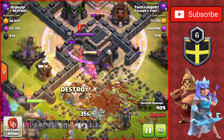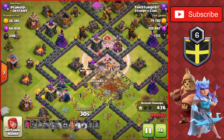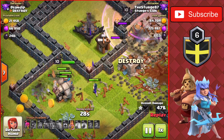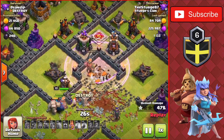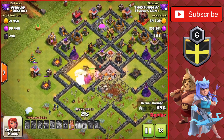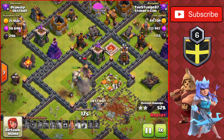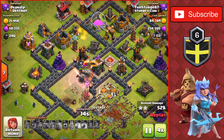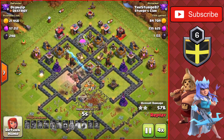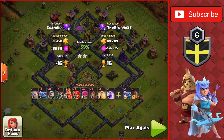We have two Valkyries on the Town Hall here, so we take down the Town Hall there, but we didn't really need to use the rage spell there because we have this entire group of troops that will just walk right back over to the Town Hall area, so you would have gotten the two-star anyways. We have the two-star now, and we have three Pekkas left, and we have the King with his ability that we'll just use. A very good attack strategy if you are going up against Town Hall 9s to get at least the two-star.